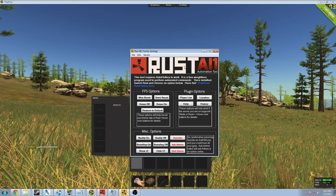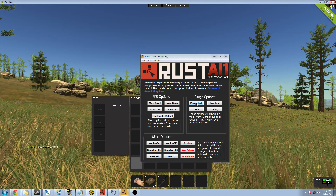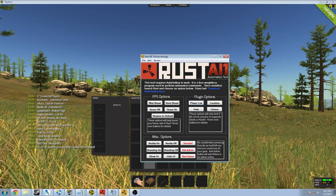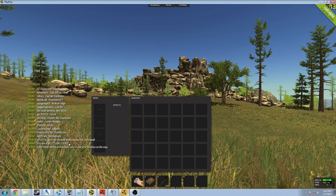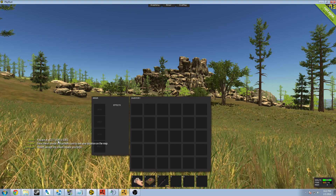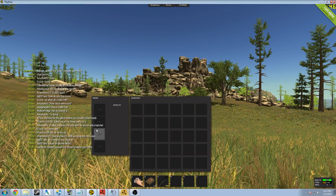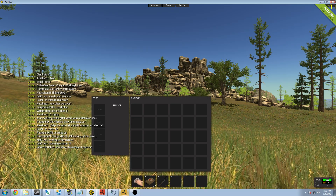Now the plugin features are pretty cool — this is if your server runs Oxide or Rust Plus Plus. You can press this to bring up the player list, execute the command and there's all the players on the server — 27 connected players listed. Over to location, it does the slash location command and tells me what my coordinates are. The history command shows you the last 20 messages on your server if your server runs a chat history plugin, and they're all listed right there.